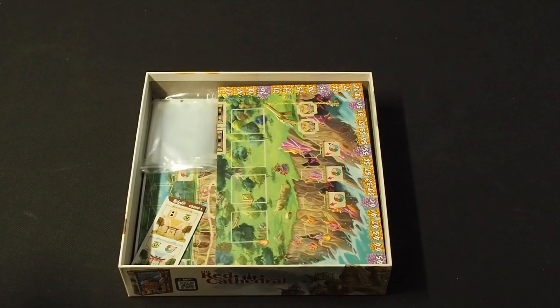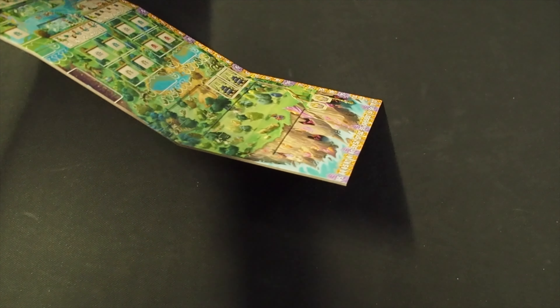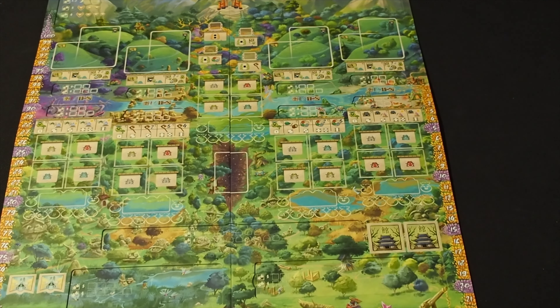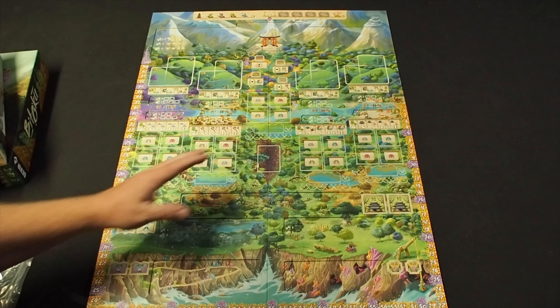Nice dice. So this is the board. I can already feel its dual-layered goodness. I'm not sure what side is the right side, so let's just go with that. I'll see if I can zoom out so you can see all of that board. That is the entire board there. And all these spaces here — they're all double layered, so there'll be bits that can slide in there.